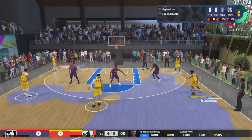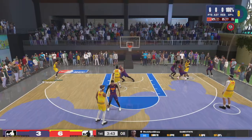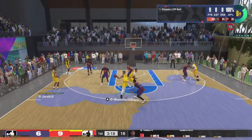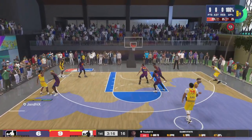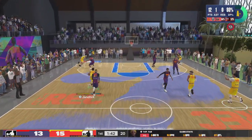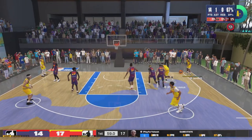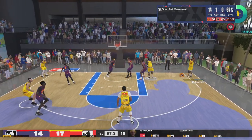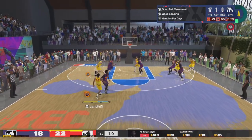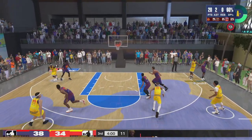Now onto the gameplay — this game right here was when I really got into my bag on this player. We did lose this one, and I'm not afraid to show losses, but this was when I really got the hang of the player. I'm not used to playing on small guards — I had one earlier this year, a 6-4, and ended up deleting it. My 6-4 slasher is a small guard too but doesn't have a 92 bar handle, so I was going stupid — I had 20 points in the first half.